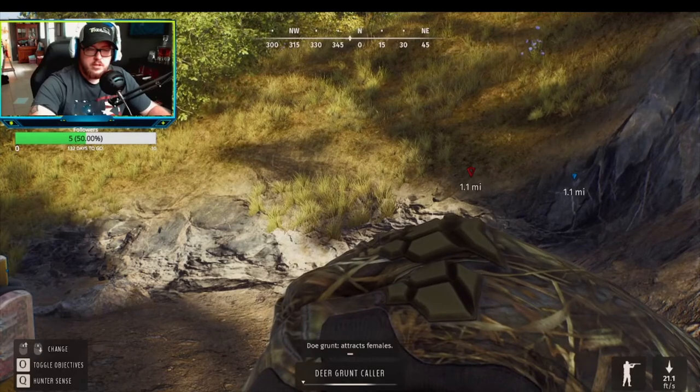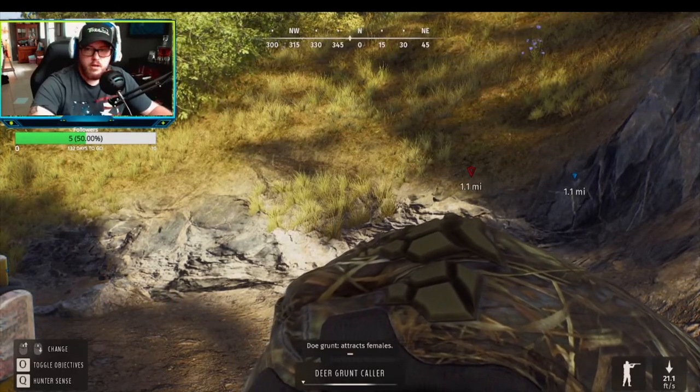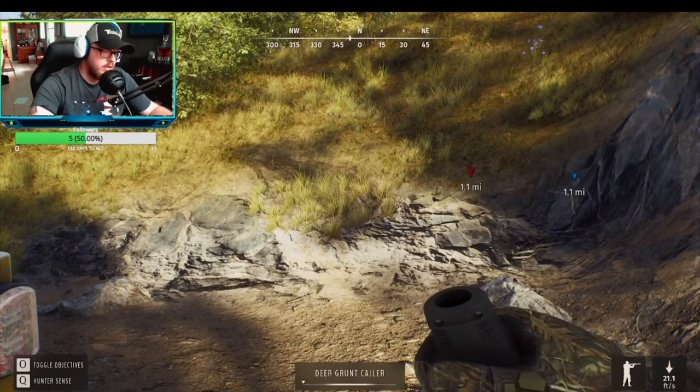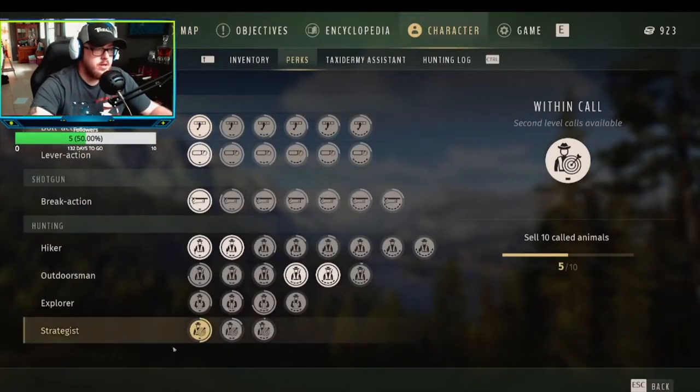So if you hold your call up, it says 'attracts females' and you can scroll, but it doesn't work — it doesn't change anything. So if you look at your character and your perks, down at Strategist...